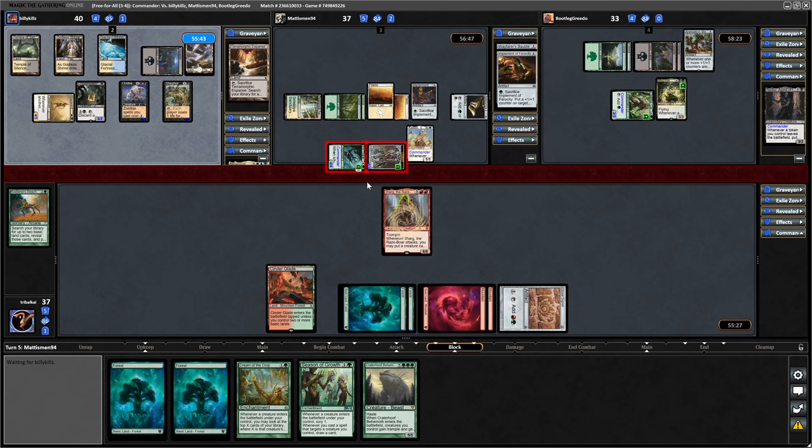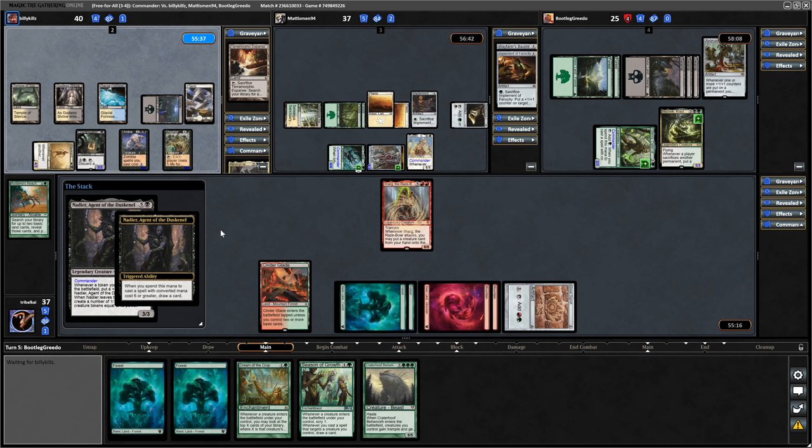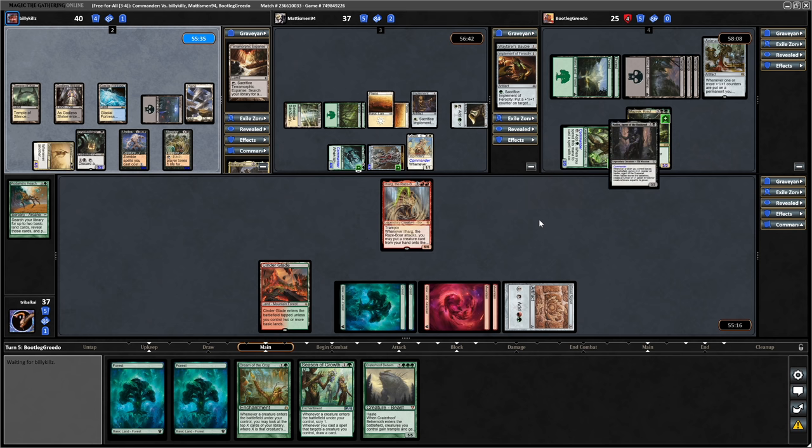They've got five cards in hand. Itchtekic goes in towards Greedo, and the Golem goes in towards the Golgari player as well - so everyone fearful of Mazurek. Yet another commander coming into play and they'll draw a card with the ability from Jalanra. So Nadia, Agent of the Dusknail, coming into play. Mazurek now a 3/3 with Flying.